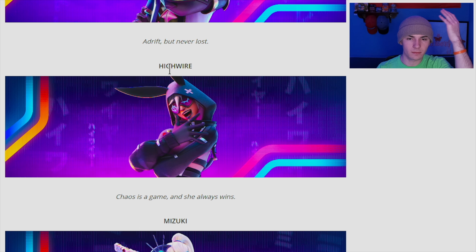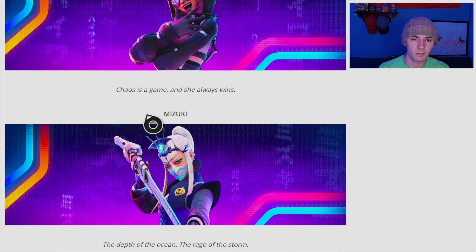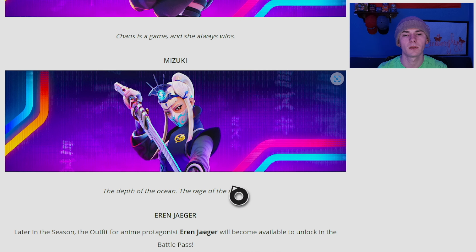High Wire has a bunny ears sweater design and a fox mask — an interesting theme that's hard to pinpoint. Then there's Mizuki, who has a simple, clean, slightly menacing but laid-back style — she doesn't feel overwhelming, just a nice cool skin overall.